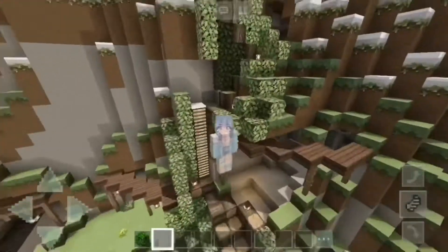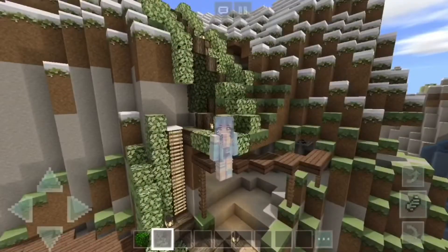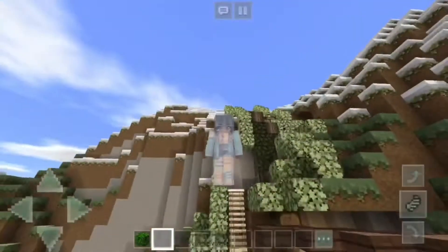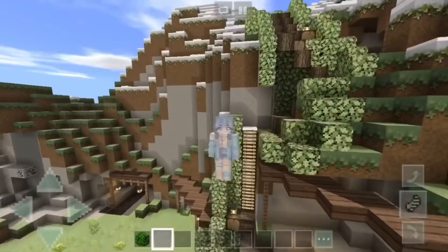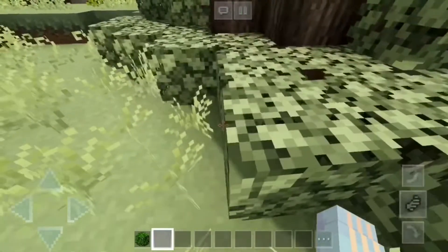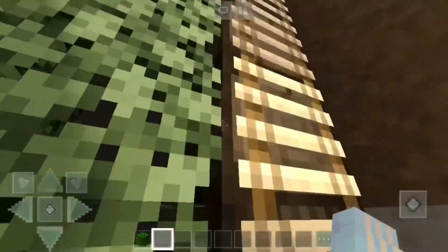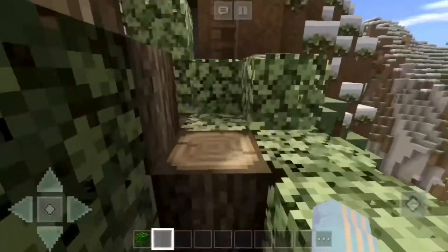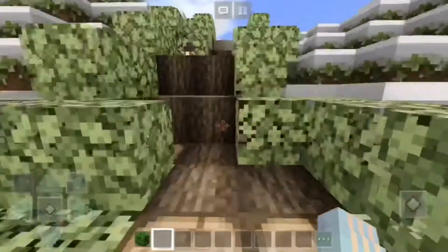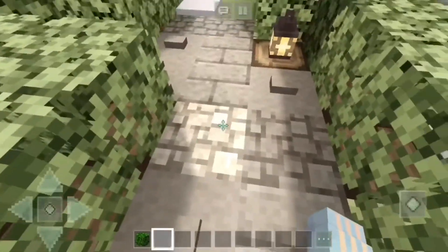Hey guys, welcome or welcome back to my channel! Today I wanted to build a spa. You can see this thing behind me — I know it looks really strange right now. It's basically the entrance to the spa. You're gonna walk up on these leaves, go up this little log staircase, and there's a ladder here. I tried to make it look a bit messy so it has that vintage rustic look. Then we have this little cobblestone and stone path.